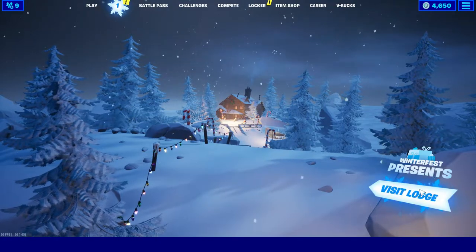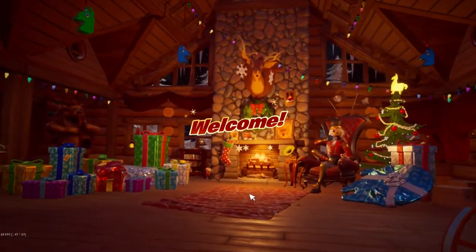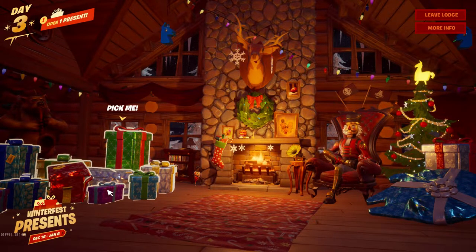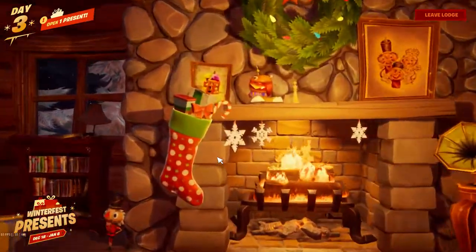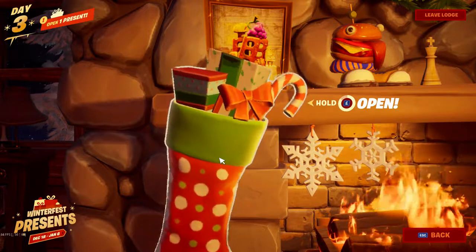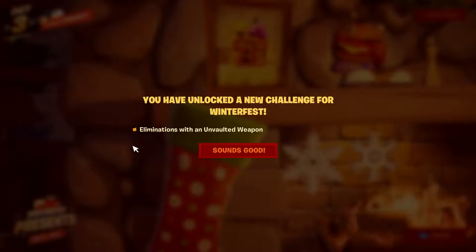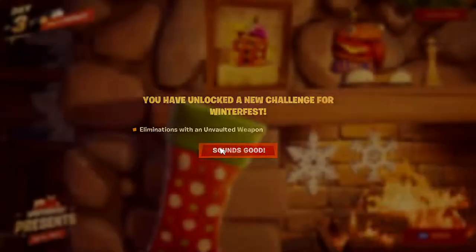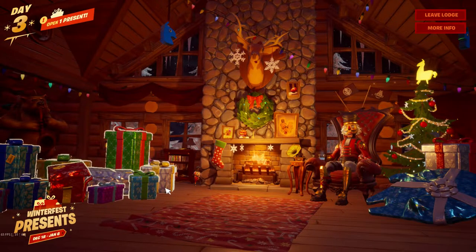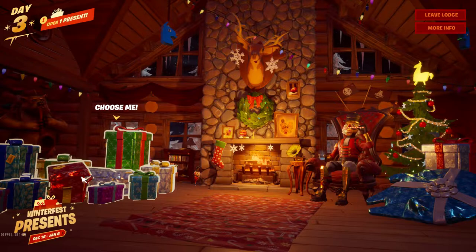But this is what I'm excited for right here — let's see what we get today. Yesterday and the past two days I've gotten nothing but backgrounds and banners, hopefully today we can get something else. Let's open up our challenge stocking here first. I've unlocked a new challenge for Winter Fest: elimination with an unvaulted weapon. I'm pretty sure we all get the same challenges.